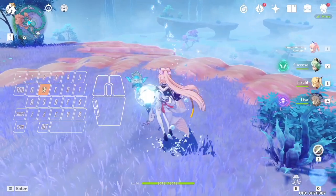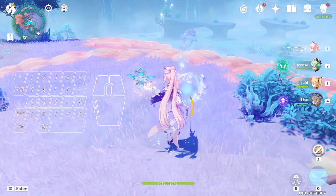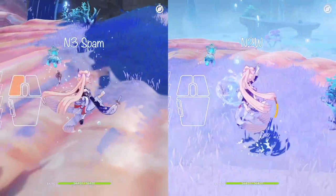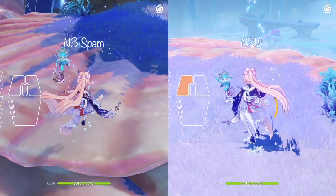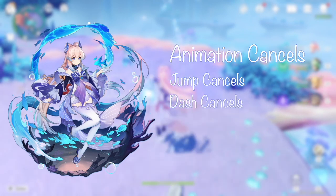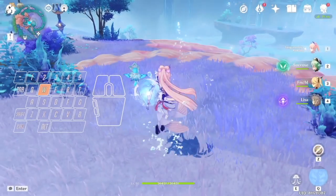For constellation 0, we get the most mileage out of N2 combos, meaning we use the first two attacks in the attack chain. This is because the third attack has a long animation. As such, we need to perform animation cancelling to use just N2. You can animation cancel with jumping, dashing, and walking. Dash and jump cancels are much simpler, so we'll start with those.